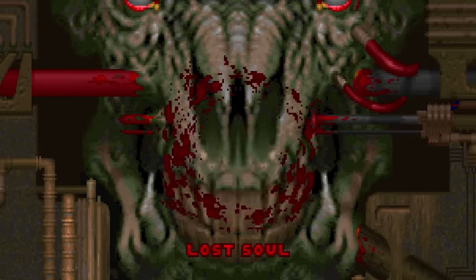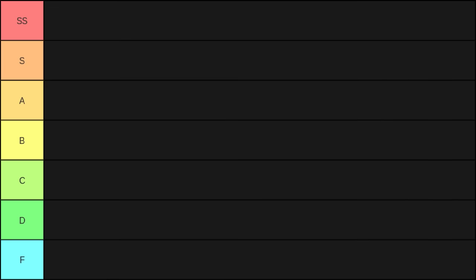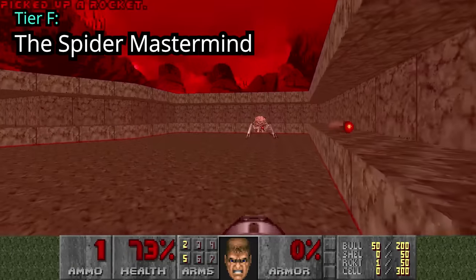So with that out of the way, let's go explore the bottom of the barrel first and start off with Tier F. This is where we'll find the least threatening enemies during a Doom 2 Nightmare run. The thumbnail kinda gave it away, but it's still shocking — the mighty Spider Mastermind at the bottom!